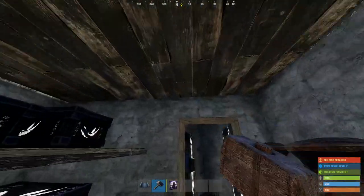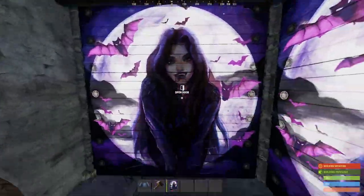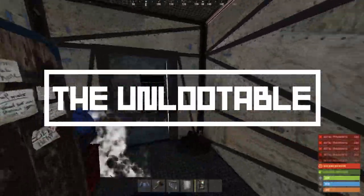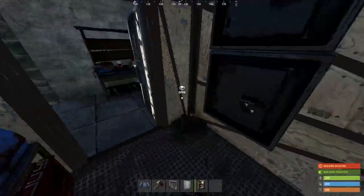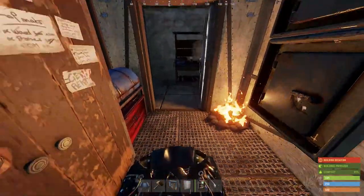With that tier 2 workbench you can craft two garage doors for the inside of the core. Next we will add some offline protection by upgrading the unlootable to metal. Here on the wall with the campfire, place two drop boxes like this. Now on the inside, activate the campfire and put on your flippers if you have them.